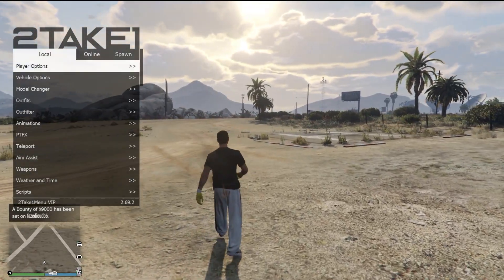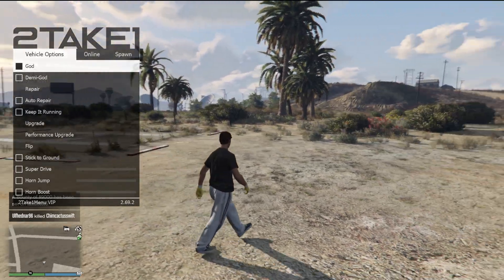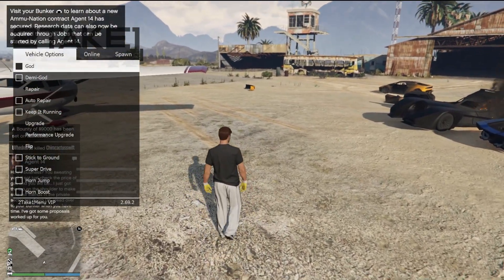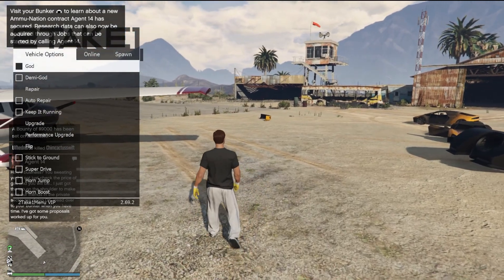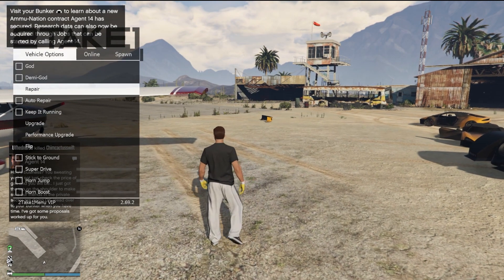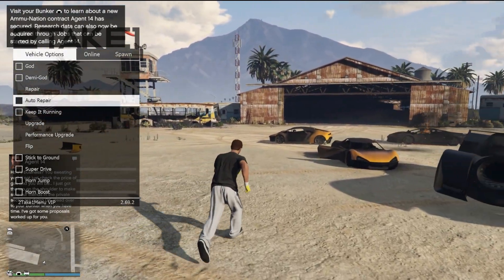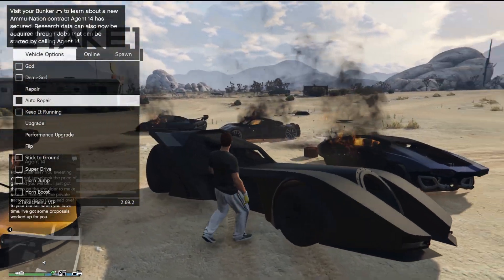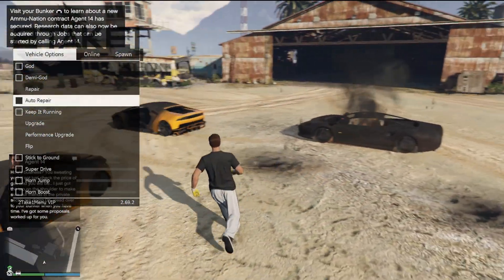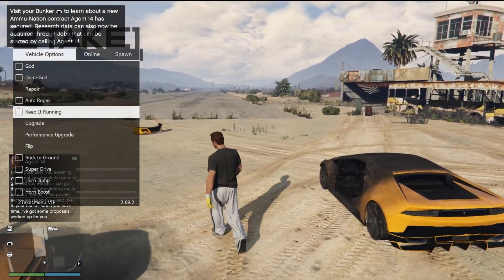They also have the suicide option if you're looking to kill yourself. Continuing on, we have vehicle God mode — if you have that enabled, it's going to make it so that your vehicle essentially does not blow up. And then also a semi or Demi God mode, as they call it. Then you have auto repair — it basically makes it so that your car never gets scratched.